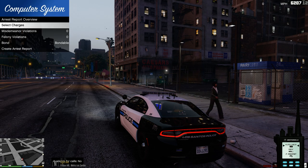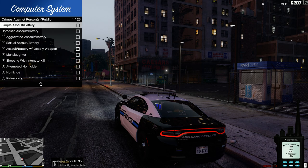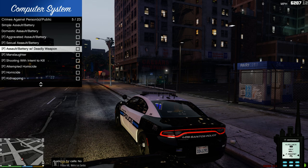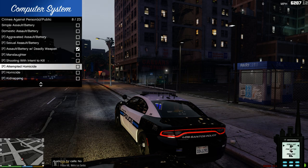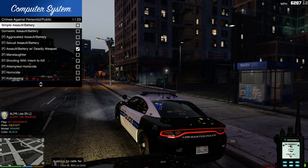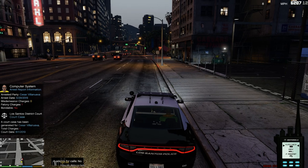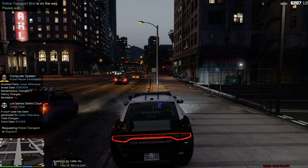So he's going to be charged — let's see — assault with a deadly weapon, because he did strike me one time with his knife. This computer doesn't have as many options as the other one, but the other one is crashing so I use this one. I think that's what we're gonna go with, which is a felony. We'll call PT. Backup required in Pillbox Hill.